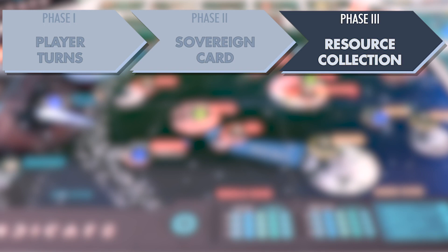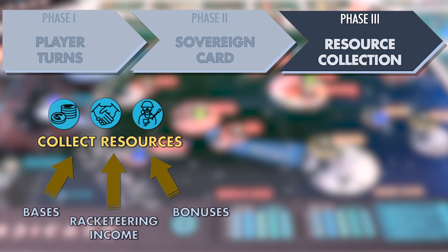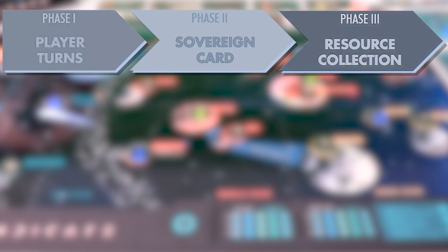Players that do not have the means or desire to bribe themselves out of the punishment, one at a time beginning with player one and moving clockwise, resolve the sovereign card based on the card's instructions. Once the sovereign card is resolved, you can discard it and move into the resource collection phase. This is the phase where you collect resources based on your syndicate's racketeering income as well as from bases you own and other related bonuses. During this phase, you'll also reset used action dice and assault reinforcements, mark tech or military research, clear cubes from the market, and draw new operation cards.